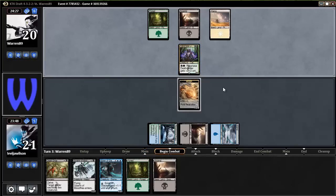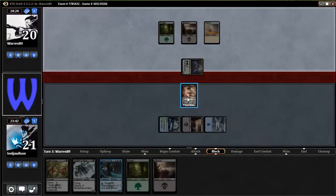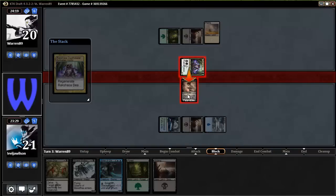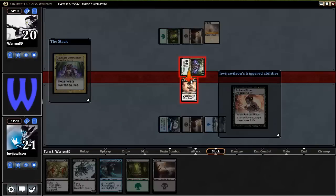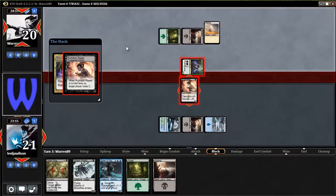He could just regenerate it — I don't think he will, but this is a risk. He could regenerate it or pump. He makes it a 4/4 with regeneration. Dang it. Yeah, that's too risky — I shouldn't have done it that way. I lost two mana and he time-walked me. I should have just taken four damage.